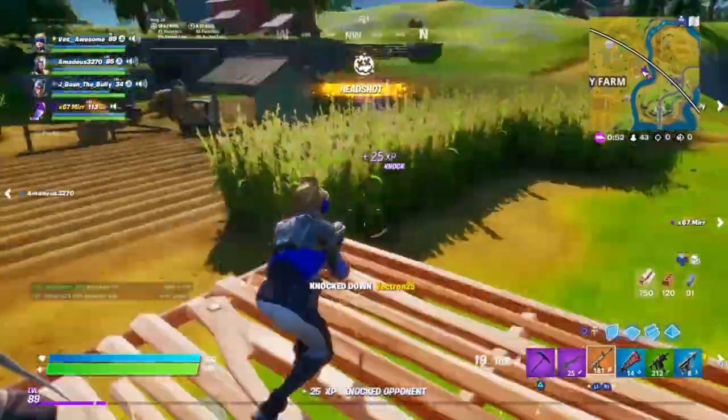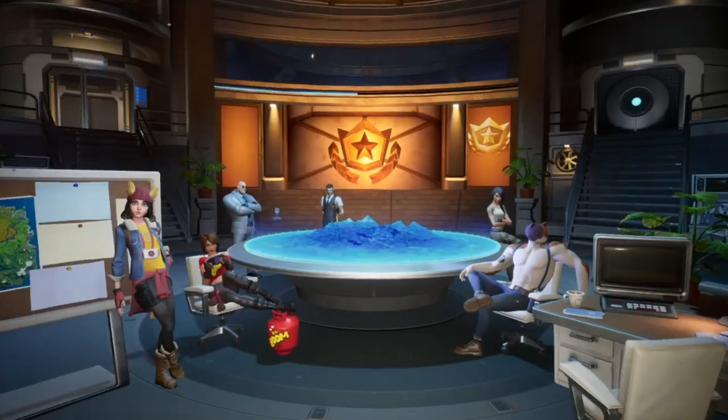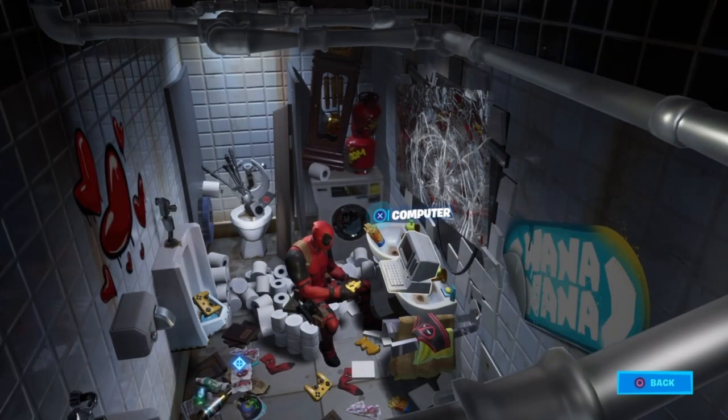So the first challenge is find Deadpool's shorts. These are super easy — all you got to do is go into Deadpool's little vent thing in the battle pass, whatever you want to call it. Go in there and they're right there below the sink, nice and easy.